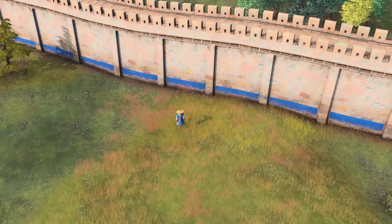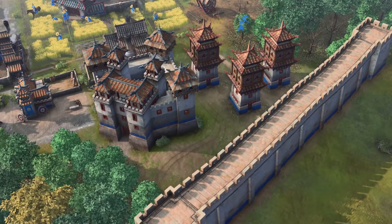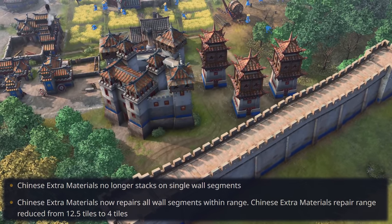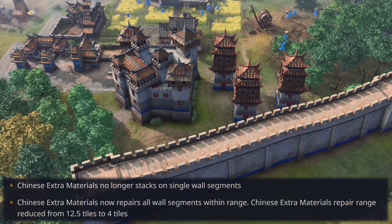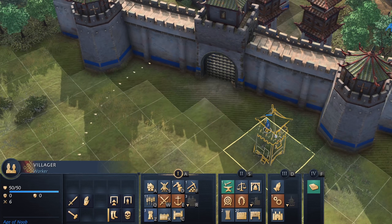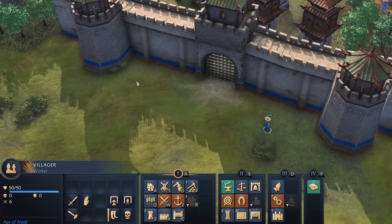Speaking of annoying turtling, the Chinese Unique Technology X-Ray Materials is also getting a rework. Although X-Ray Materials will no longer stack on single wall segments, it will now repair all wall segments within its range. To ensure this is not broken, its repair range is reduced from 12.5 tiles to 4 tiles. The devs will also add a UI for the Chinese player to see which walls are within the range of X-Ray Materials.